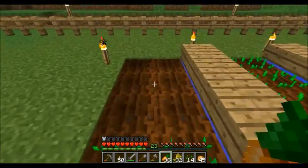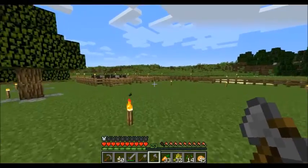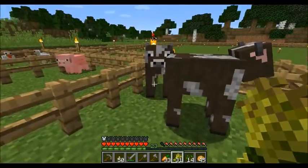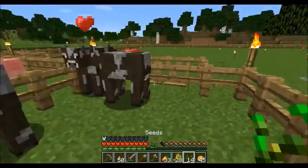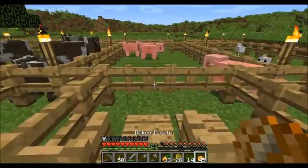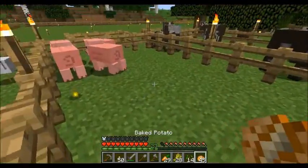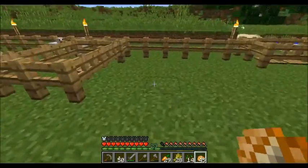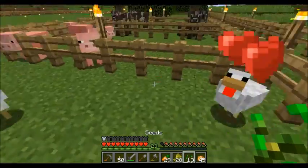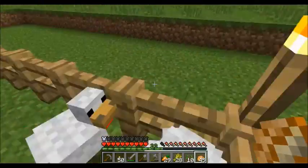Let's go do a little breeding. We have four cows now — one, two in the corner, three and four out here — and we have six sheep. We have four piggies: one, two, three, four. And we have four chickens: one, two, three, four, and there we go.